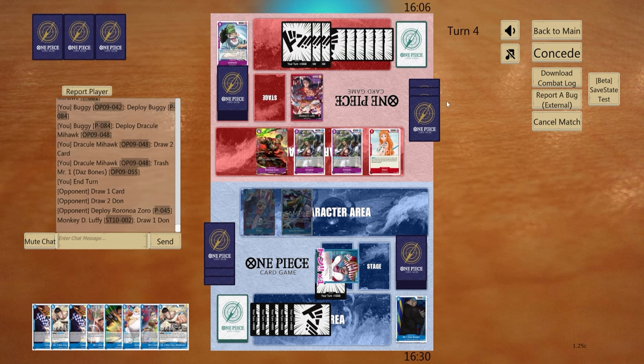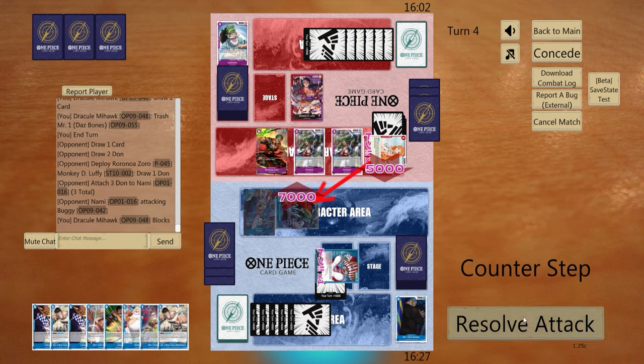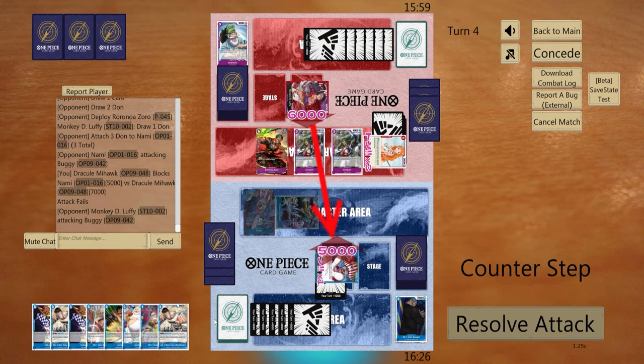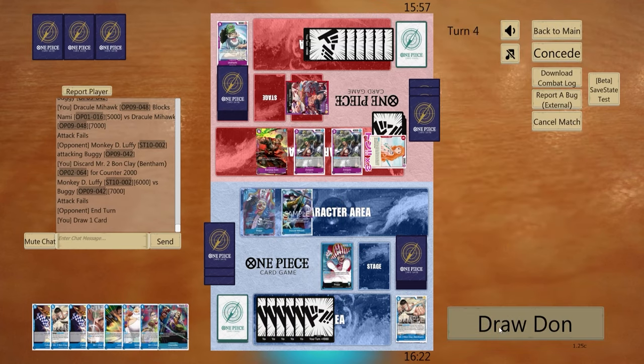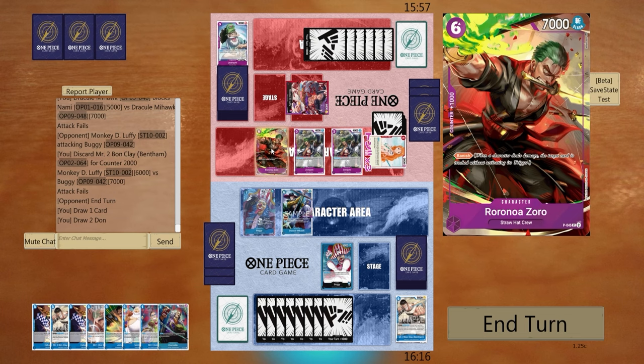Okay, so they got the banished Zoro. We'll just block with Mihawk, and then we can start countering. And then I guess we can hard play Jozu — we can go Galdino into Jozu and then bounce the Zoro back to hand.